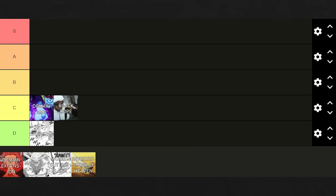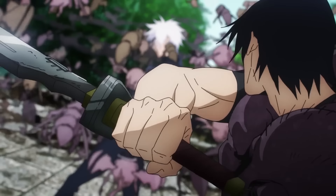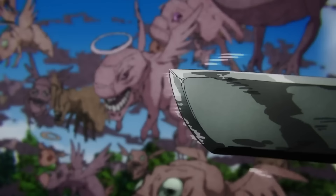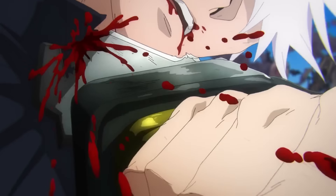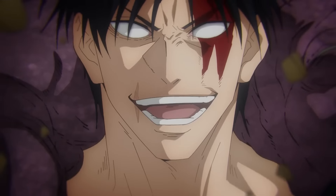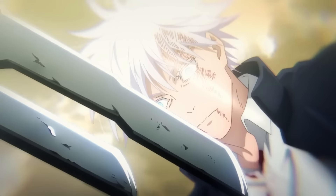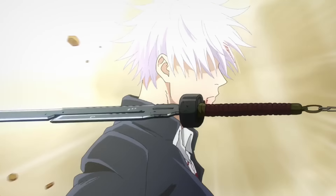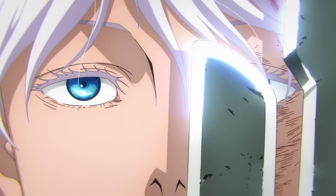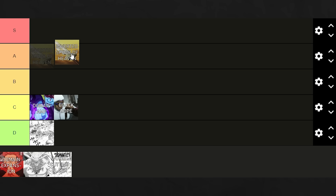The Inverted Spear of Heaven, used by Toji Fushiguro, on the other hand, does pretty much everything the Black Rope does, but so much better. Due to its inherent shape as a sharp blade, it is incredibly more lethal than the Black Rope, capable of slashing, stabbing, or piercing the enemy while passing straight through the Infinity, only needing a few attacks to land lethal hits. Besides this, there are seemingly no limits on its amount of uses, as unlike the Black Rope it doesn't dissipate with use. Not to mention, when paired with the Chain of a Thousand Miles, it gains literally infinitely more reach than the Black Rope has. Overall, the Inverted Spear of Heaven is an upgrade to the Black Rope in pretty much every department, and is an incredible way to get past the Infinity — so much so that Gojo had to either seal it overseas or outright destroy it in fear of it being used against him again. Thus, it lands in A-tier.